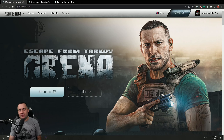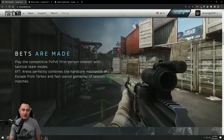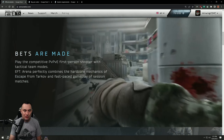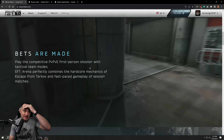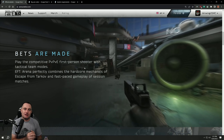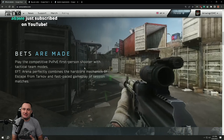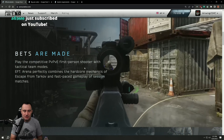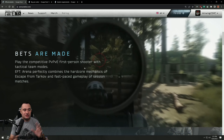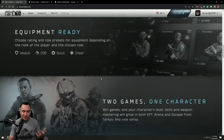For the feature list, I'll throw the link down below. This is talking about Arena taking all the features from Tarkov but making it a little more arcade-y. You're going to be able to have PvP, PvE, PvP versus E, all sorts of things mixed in with Tarkov's mechanics. There's also equipment and role selection — choosing a preset depending on the rank of the player. So as you load into a match, you'll have a role: Assault, CQB, Scout, Sniper, stuff like that.